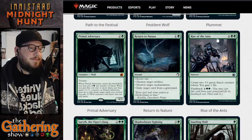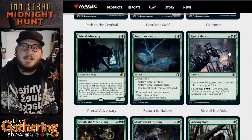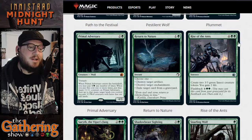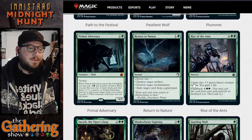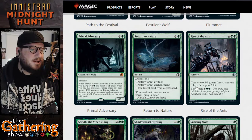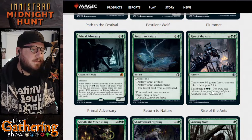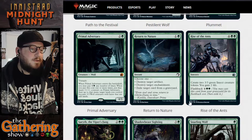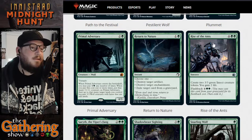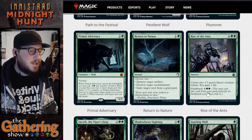The next card is Rise of the Ants — four and two green for a sorcery. Create two 3/3 green insect creature tokens and gain two life. You can cast this again from your graveyard for six and two green. All in all, paying for this sorcery and the flashback, you can create four 3/3 green insect creature tokens.